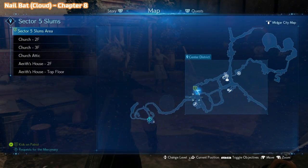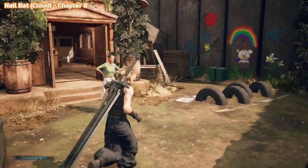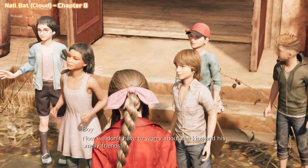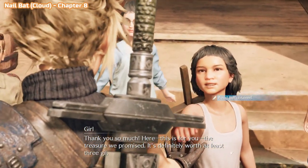Still in chapter 8. This is connected to a side mission called Kids on Patrol. Once you have Aerith back with you during this chapter, all the side missions will open up and you'll be able to start this one. Finish this side mission — it's a very simple one, I have a full video on my channel linked in the corner — and you'll get the Nail Bat for Cloud.